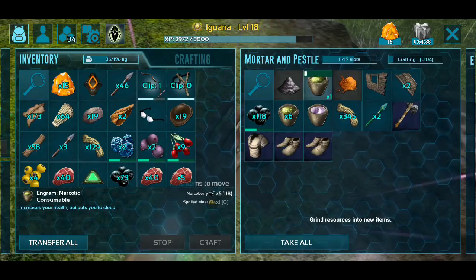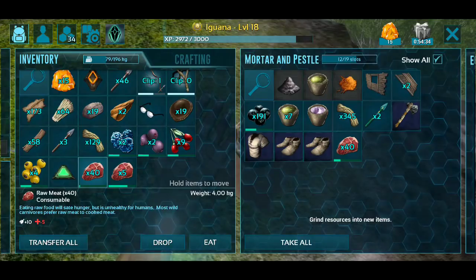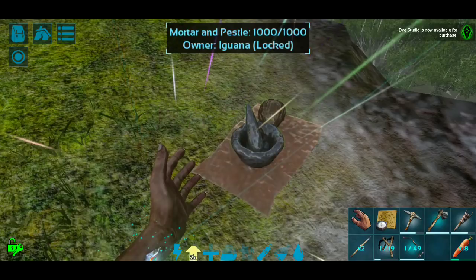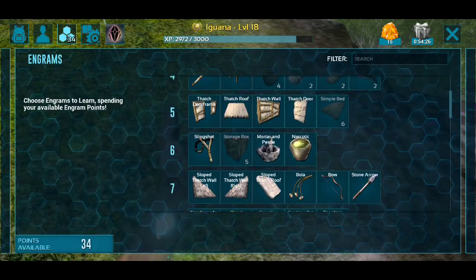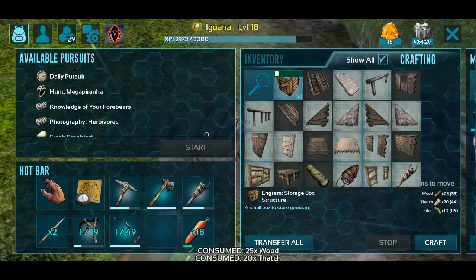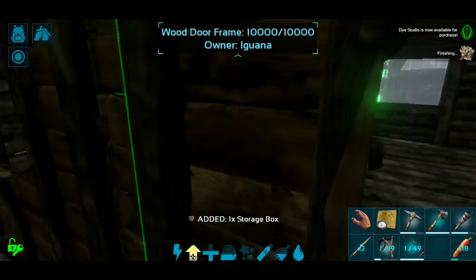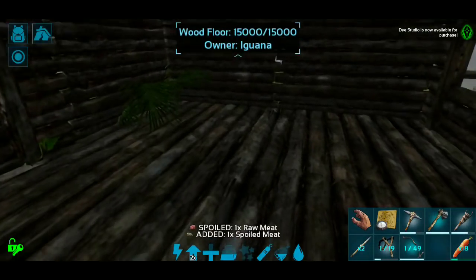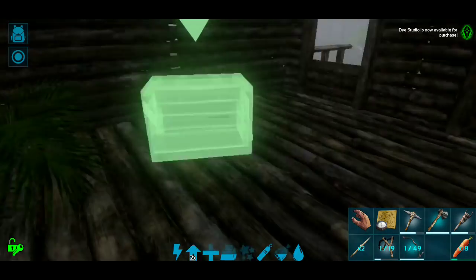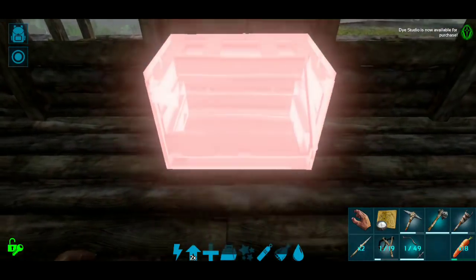Definitely not the worst - I think we'll be okay. What can I take out of here? I might actually make a storage box. Let's see - yeah, let's make a storage box and put it inside just to keep some stuff safe. I want to stash the implant for now because if I die, no biggie, but I really want to make sure we can revive Pumpkin. She's too good of a horse to lose.